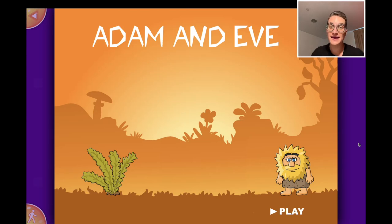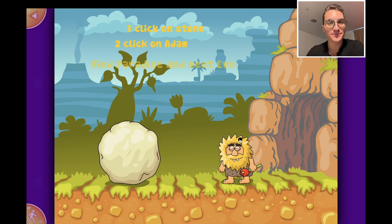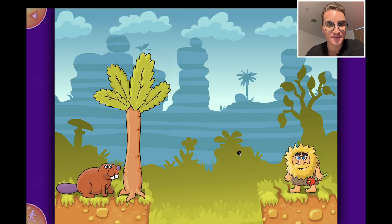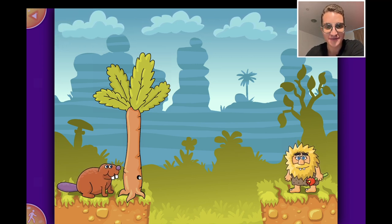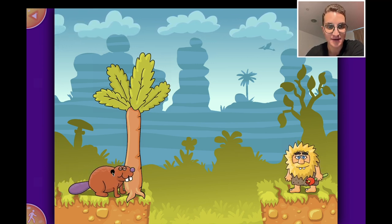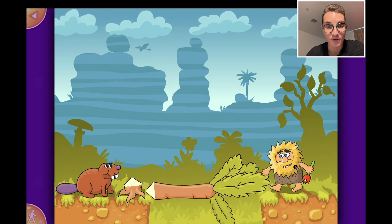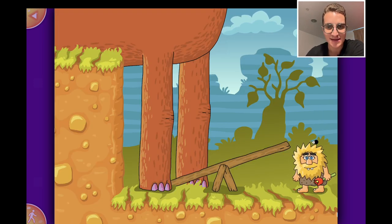Alright guys, welcome! We are playing Adam and Eve today. We can click on the different items in the game. Adam wants to go back home and find his wife Eve - he has to go to paradise. Let's see if we can help him. Thanks beaver, that was fairly easy!